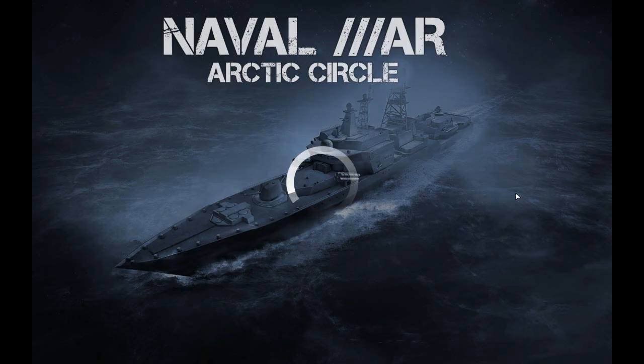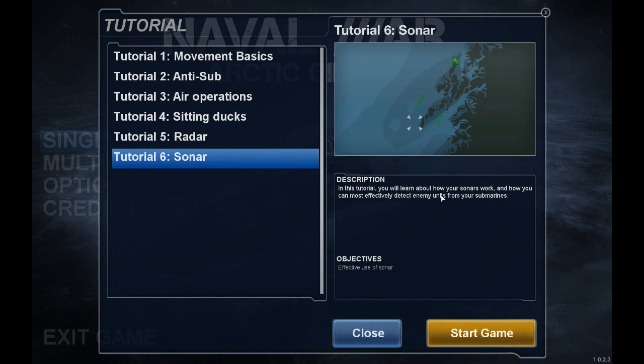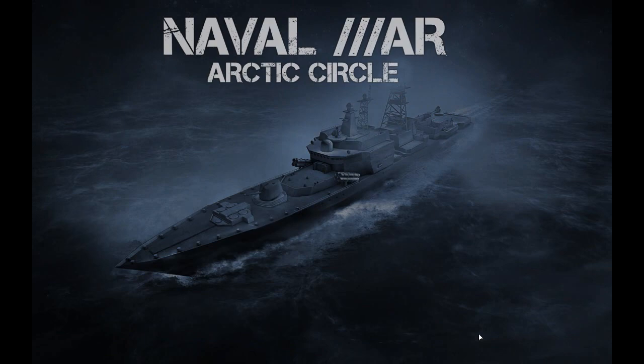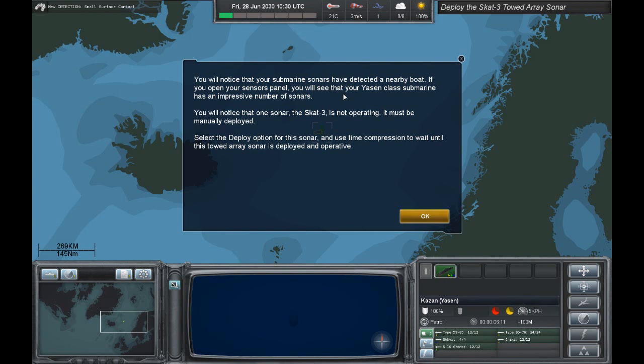Let's exit to the menu. Now we will do the final tutorial mission — Sonar. In this tutorial you'll learn about how your sonar works, and how you can most effectively detect enemy units from your submarines. You will notice that your submarine sonars have detected a nearby boat.